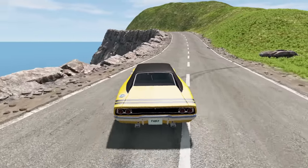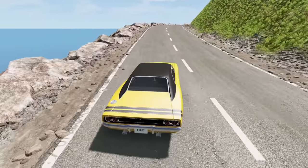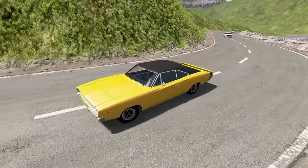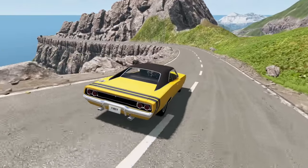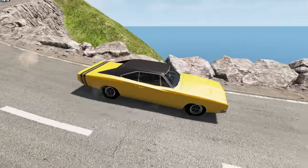Moving on. I'm now on this map, which has huge cliff edges and the drops are absolutely insane. Right now I am a criminal. And as you can see, the police are right behind me. I can't really use this car very well though — I keep drifting all over the place. I believe this is a Dodge Charger. I haven't really driven this car too much in BeamNG Drive.